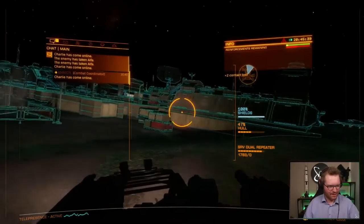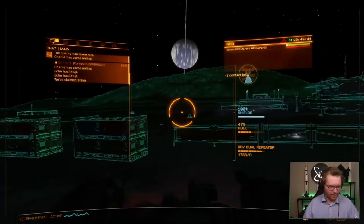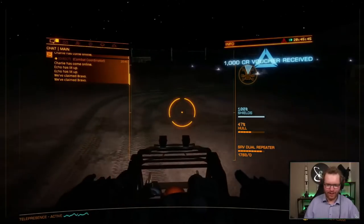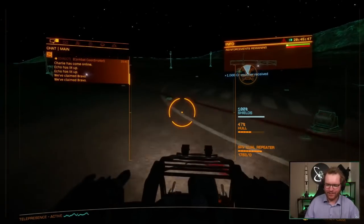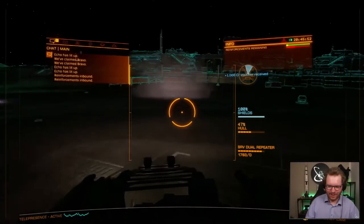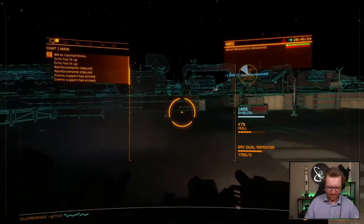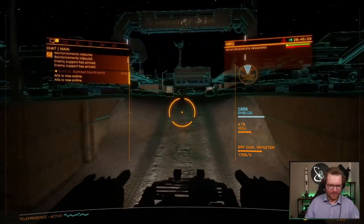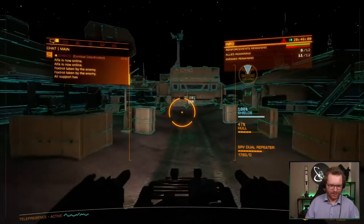It's slipping and sliding all over the place. Charlie has come online. Echo has lit up. We've claimed Bravo. We're going to go back down and we're going to spawn camp the NPCs where they spawned. Echo has lit up. Reinforcements inbound. Enemy support has arrived. Alpha is now online. Here we go. Foxtrot taken by the enemy.